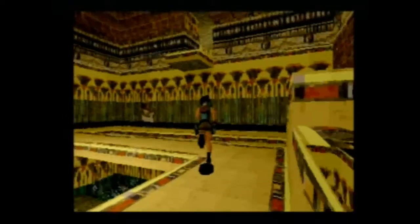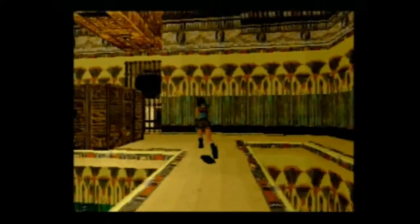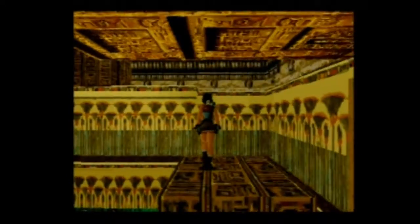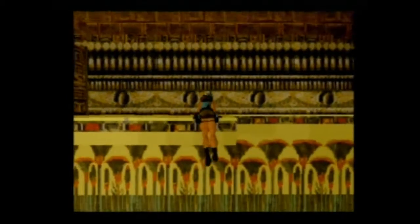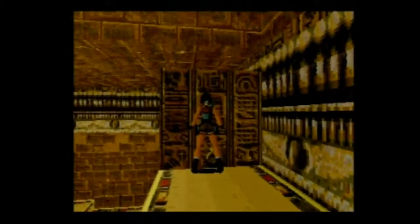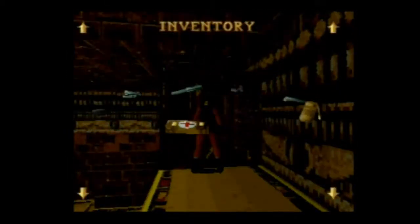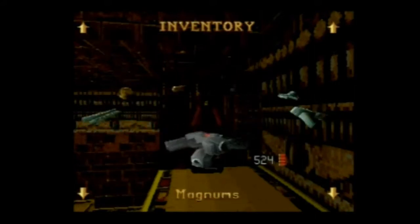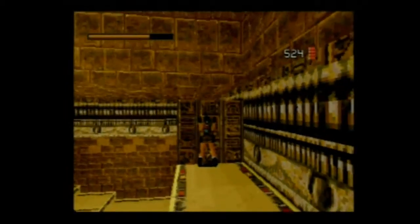Après avoir sauvegardé, revenez à l'endroit où vous avez poussé le caillou. Vous grimpez dessus. Vous devez aller vous agripper à la plateforme qui est en face là-bas — elle n'est pas tout à fait en face, un petit peu excentrée. Pensez à faire un saut légèrement en biais pour y arriver. Ensuite il suffit de pousser le caillou une fois.